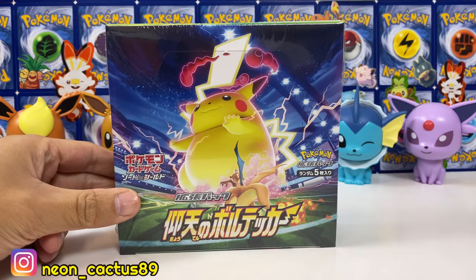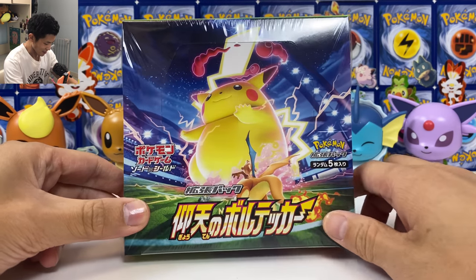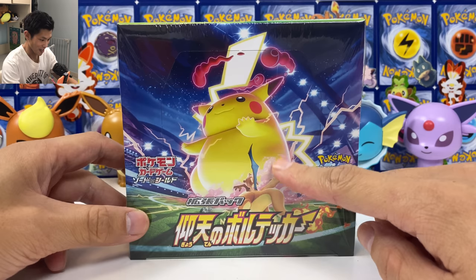What is happening guys? NeonCat is here today. I'm back with the new Japanese set. This is the S4 Astonishing Volt Tackle with the chunky fat Pikachu right here.